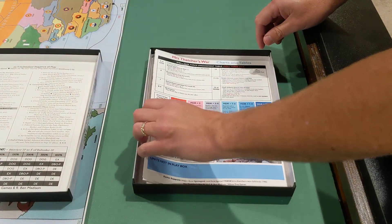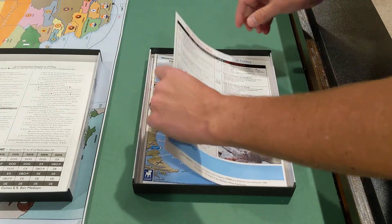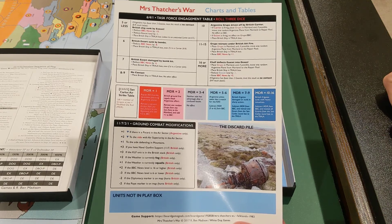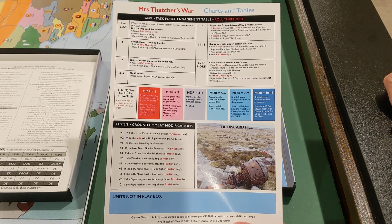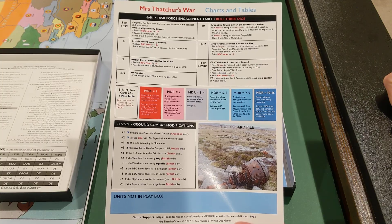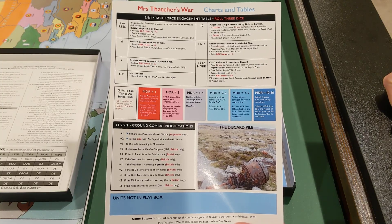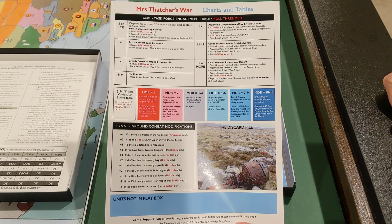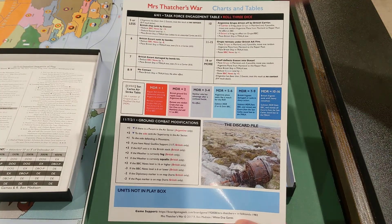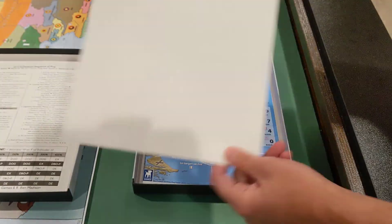And then here you've got some charts and tables for Mrs. Thatcher's War — a task force engagement table. That's kind of cool; I wonder if you can go after the Argentine carriers. Also an airstrike table, ground combat modifications, discard pile, and units not in the box. That's interesting. Nothing on the back of that.